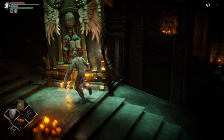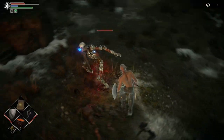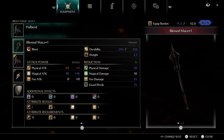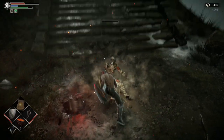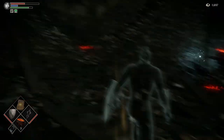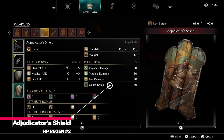Next we want to go to world 4-1. The skeletons can be tough, especially if you haven't been levelling up, but they are weak against blunt damage, and we have just picked up a HP regenerating blunt weapon. So we now have a pretty easy time taking down these skellies. Simply come through the fog gate, past the vanguard, up here and get the adjudicator shield. This is our second piece of HP regen gear already.